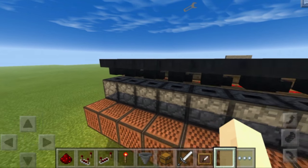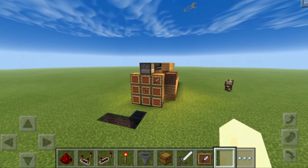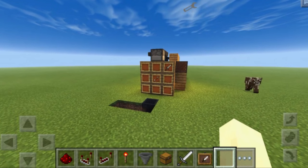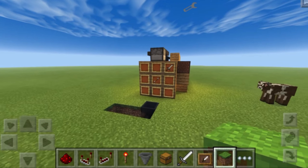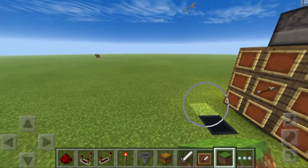That wraps up today's redstone tutorial — it's by far one of the best redstone vending machines I've seen, especially in Minecraft Pocket Edition. If you enjoyed it, please take one second to smack the like button — I definitely appreciate it. Leave a comment below telling me what other items or creations you'd like to see in MCPE and I'll try to create it. Anyway, this was Twist — I'll see you later.